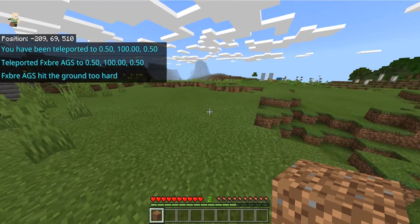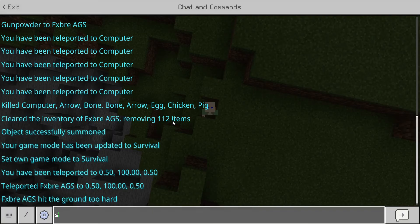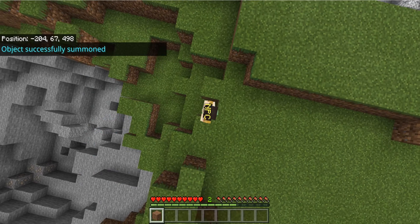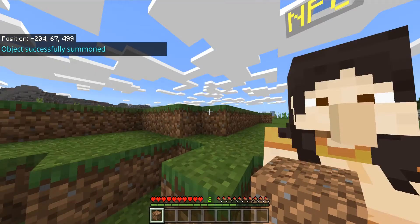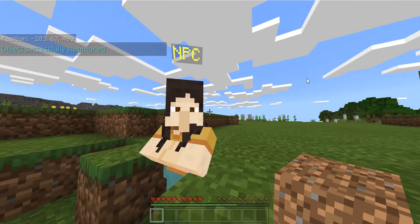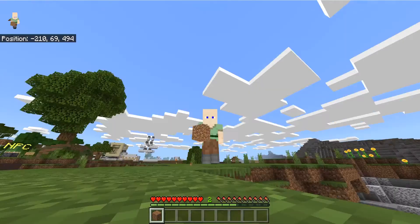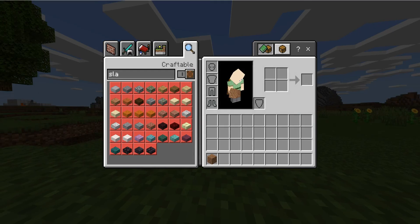That's the end of the video guys. Hope you enjoyed. All you have to do is just do the command slash summon NPC and you've got exactly what I had — no mods, no commands, no special game mode or anything. There's basically nothing to it, there's no mods. Hope you enjoyed, and don't forget to like and subscribe and turn on notifications to never miss another video.